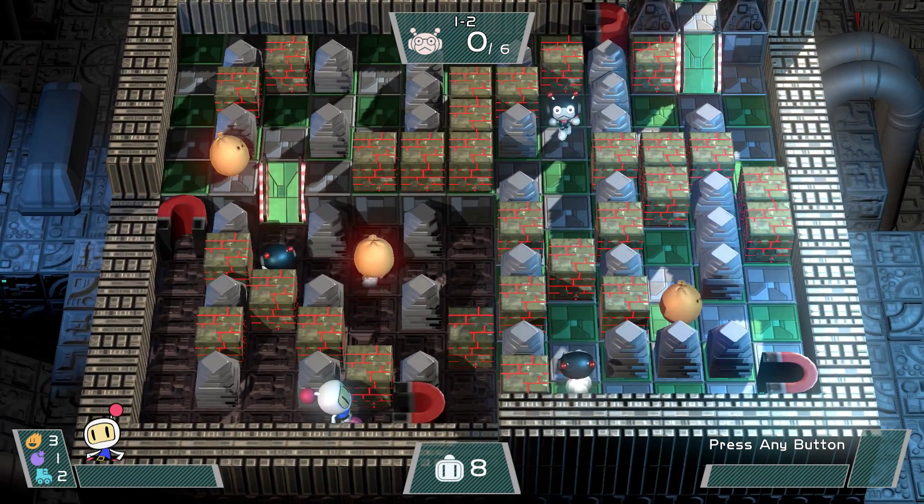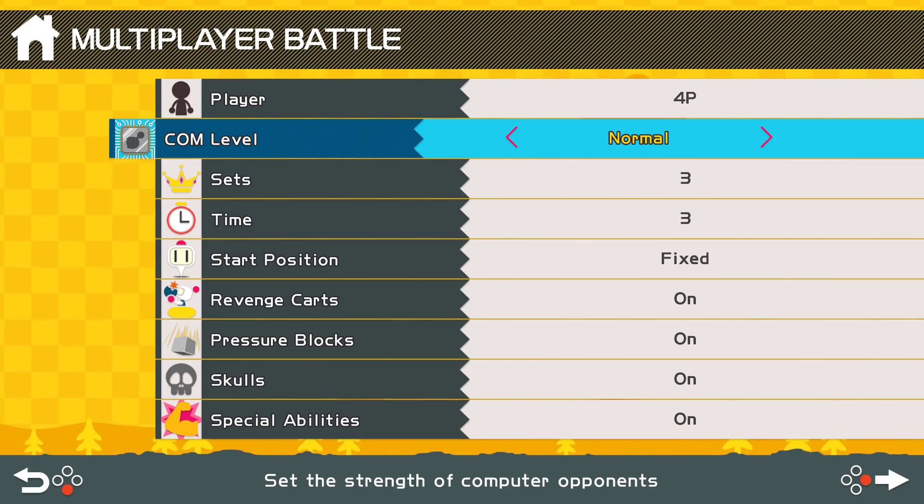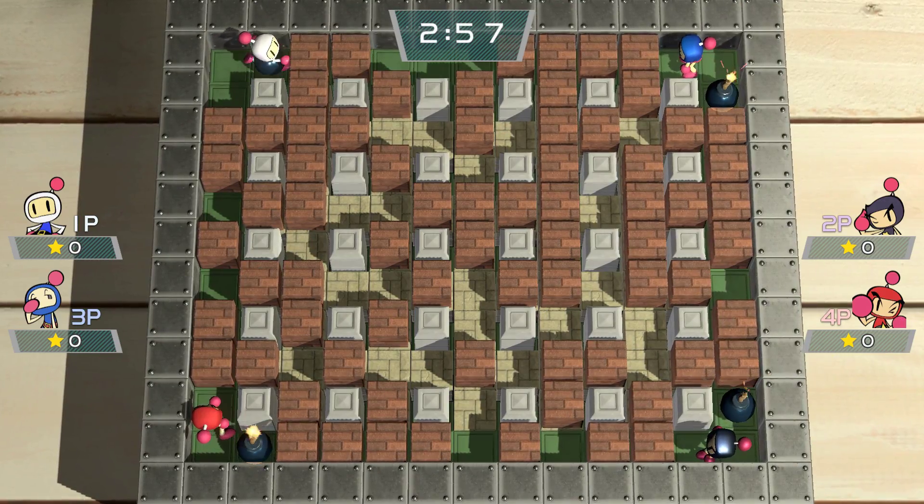Version 1.3 brings new camera options, improved controls, less latency when playing online, actual difficulty settings for battle mode, and the promised framerate improvements.